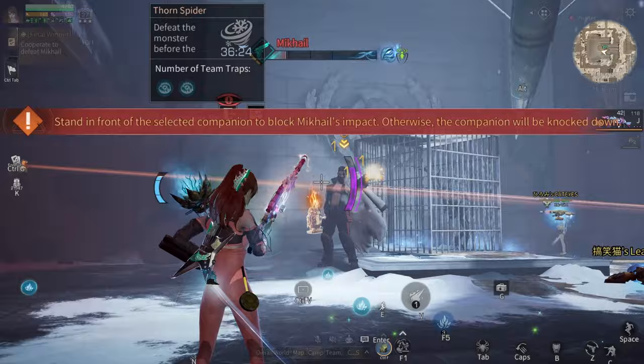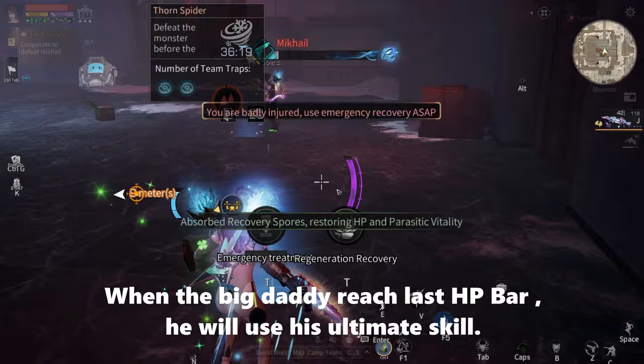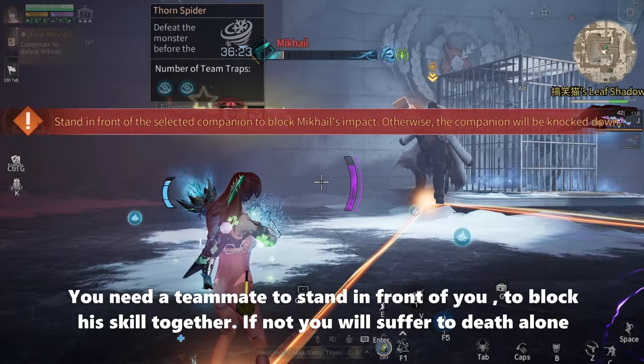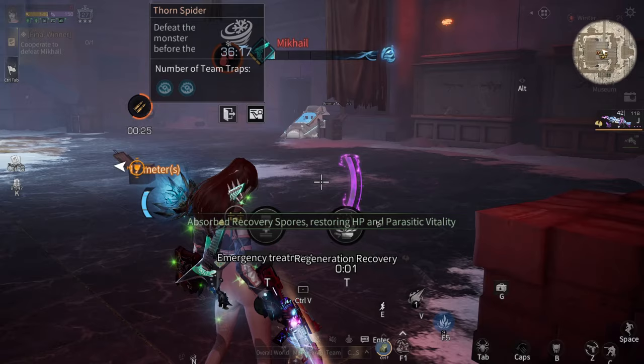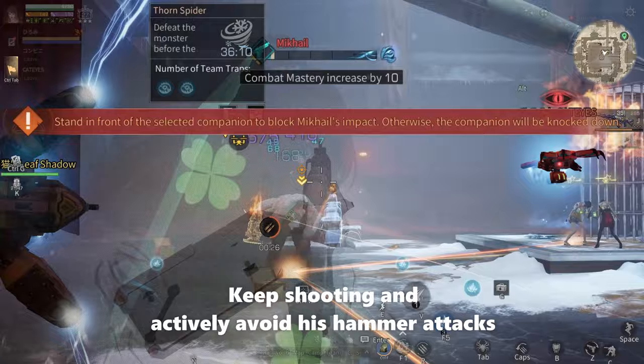When the big daddy reaches his last HP bar, he will use his ultimate skill. You need a teammate to stand in front of you to block his skill together. If not, you will suffer the damage alone. Look at those damage numbers. Keep shooting and actively avoid his hammer attacks.